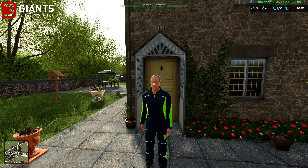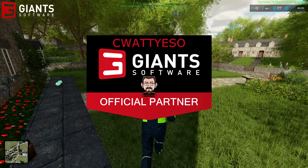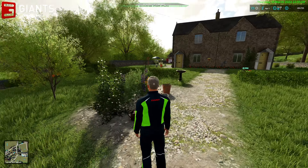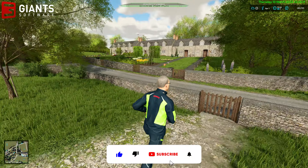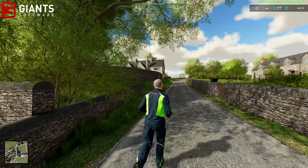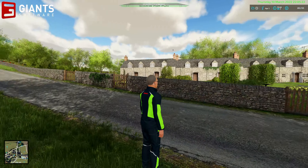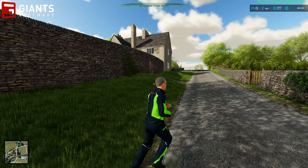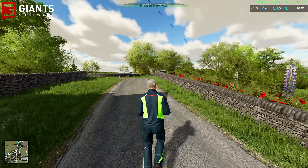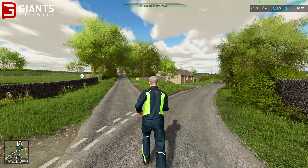Hello ladies and gentlemen and welcome back to Carlsden Farm where we now have the awesome third person camera mod available in the game. It's so nice to finally be able to see your player character. You can actually see our farmer as we run around on foot, although you still have to stare at the crosshair icon on the back of his head.